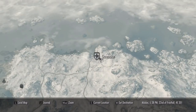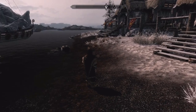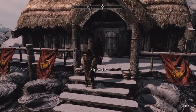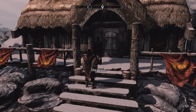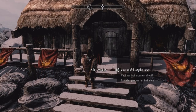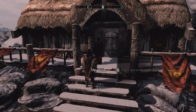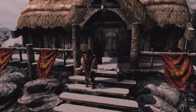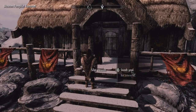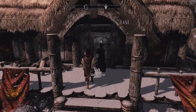We are in Dawnstar and we are hunting our next Daedric artifact — Mehrunes' Razor. The museum of the Mythic Dawn is open and a courier gave me an invitation. A man approaches and invites me inside, saying he has a job I look perfect for. We've started the quest: Pieces of the Past.